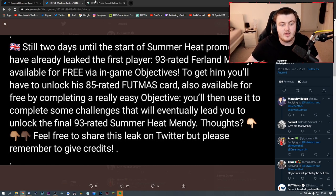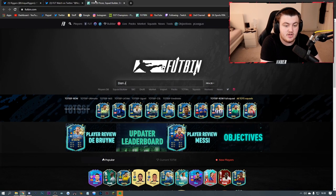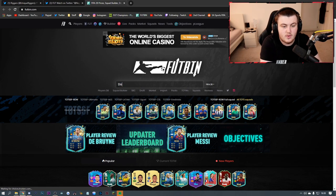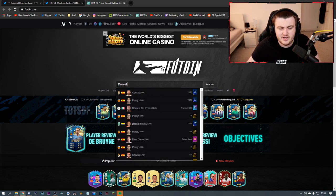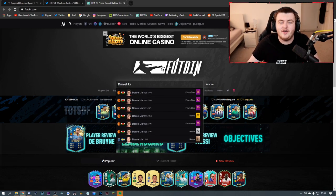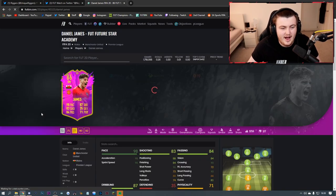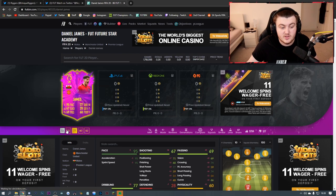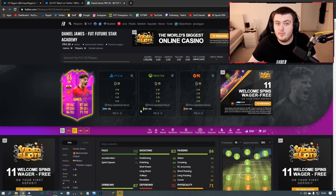What that makes me think is that they're doing the upgrade system, rather like how they did Dan James and Osserman their Future Stars, as well as Odegaard. It makes me think what we're getting is some kind of objective exactly like how that was. The 75 was really easy to get, then the 80 was pretty easy, the 82 was pretty easy, and then the 86 was a little bit easy after getting all the other cards.